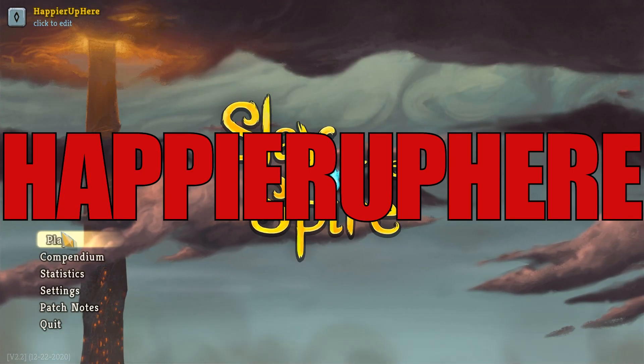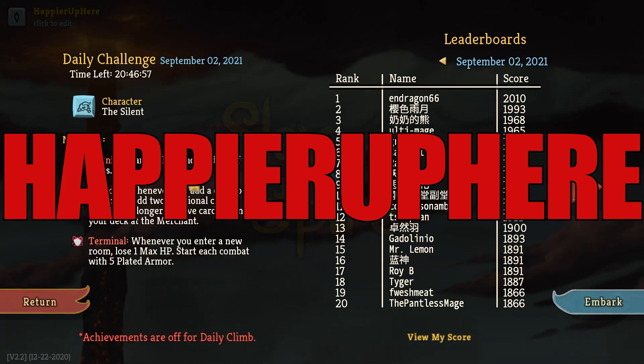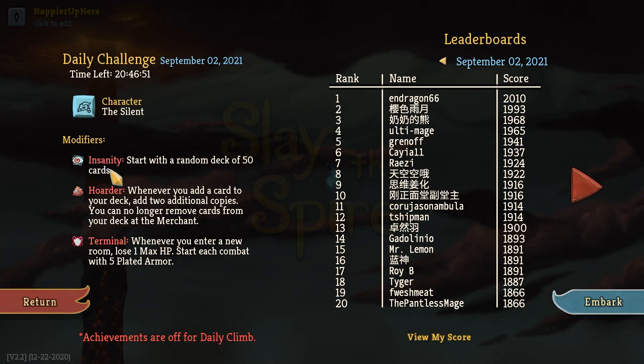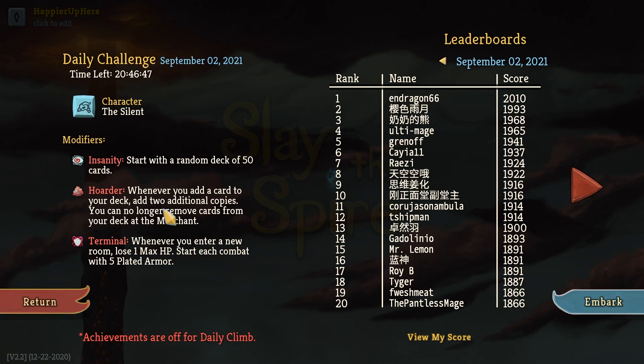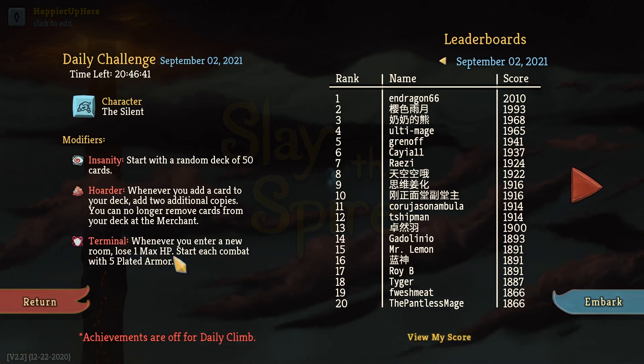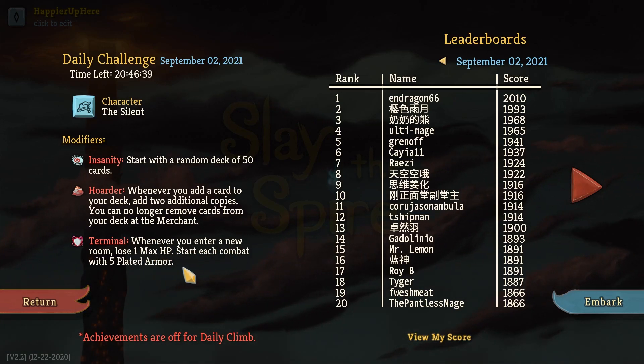Hey, welcome to Slay the Spire. Today we're playing the daily challenge for September 2nd, 2021. The character is the Silent, and the modifiers are: Insanity - start with a random deck of 50 cards; Hoarder - whenever you add a card to your deck, add two additional copies; you can no longer remove cards from your deck at the merchant; and Terminal - whenever you enter a room, lose one max HP. Start each combat with five plated armor.